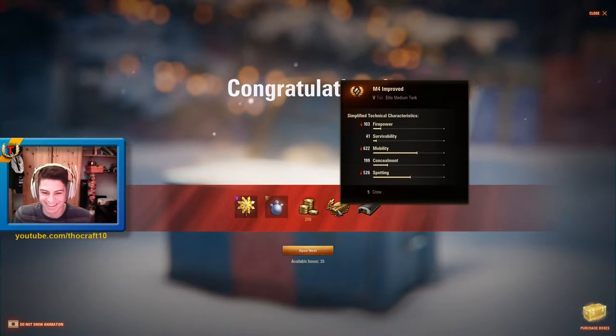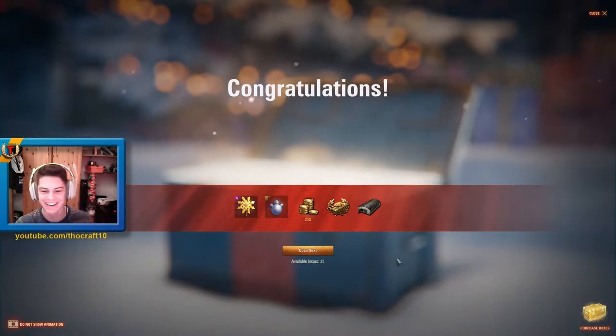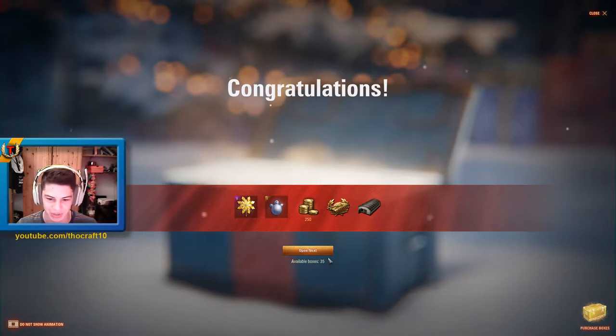What?! No, this is not happening — this just can't be real. The very first box and you get a tier 5 tank? No way! We also got some in-game decorations, of course, just like last year. First box and we get a tier 5 — okay, let's just continue. That's absolutely crazy; I did not expect that one bit.